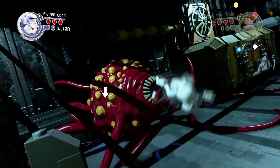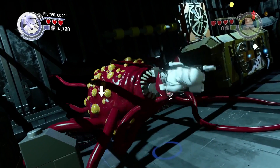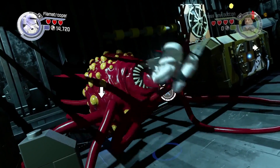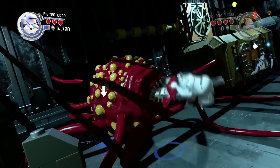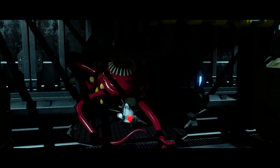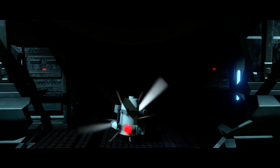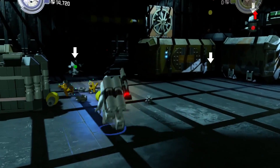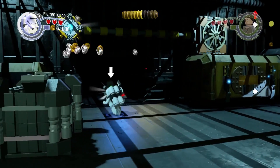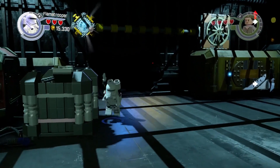The first is to the left — there's a little terminal that you build and you've got to hit the button mouse three times. Once you've defeated him you get minikit number one.